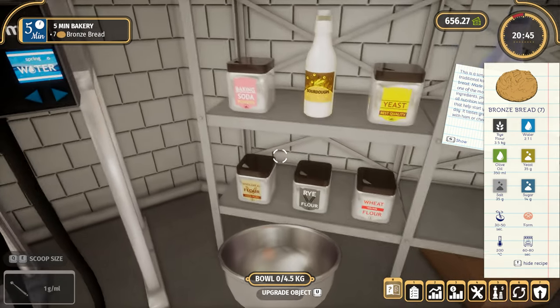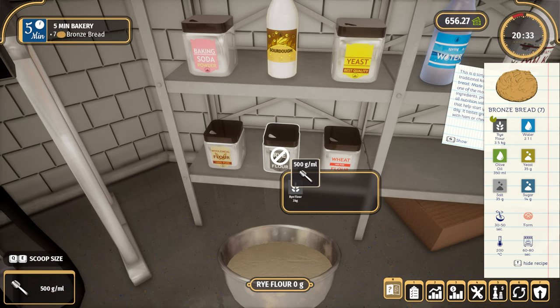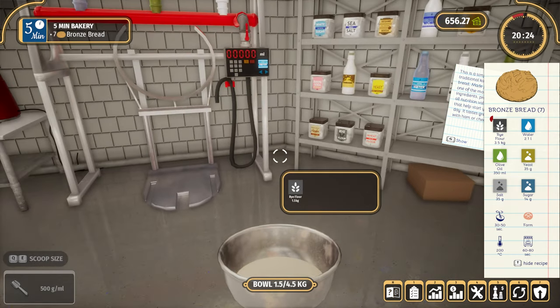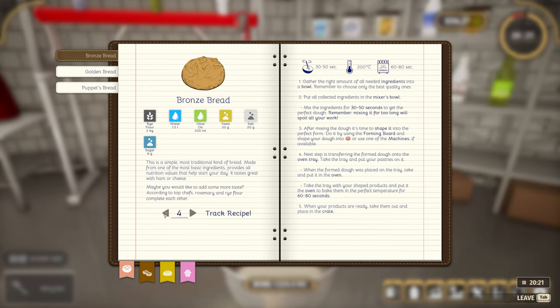If it's a sweet bread you'd be more inclined towards dried cranberries, jam, or orange peel, but if it's not sweet you might go with rosemary, maybe a little basil. Sweet ones like cinnamon — that's always nice on a croissant. I'm going to go for the bronze bread spread because that's the most money.